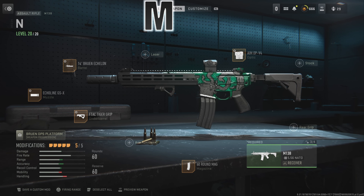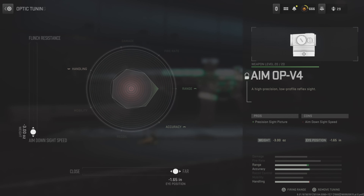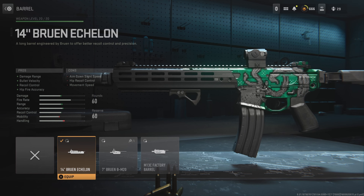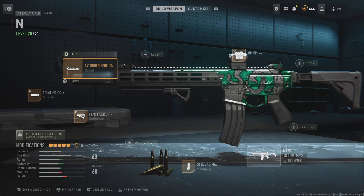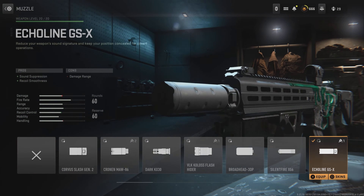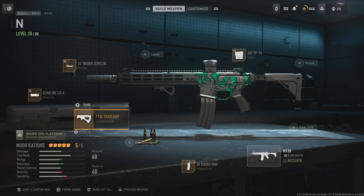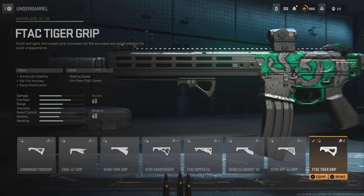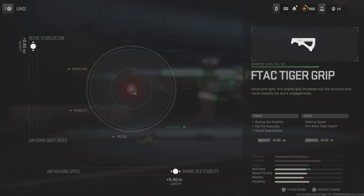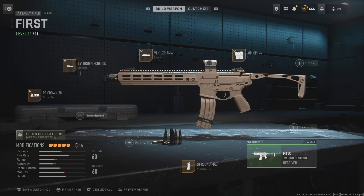The M13B got pretty much all location damage multiplier increases across the board. We're running the same optic at negative 3.00 and negative 1.65. The 14 inch barrel at plus 0.44 and negative 0.40. The Equalizer GSX at plus 1.40 and plus 0.81. Then my favorite grip, the FTAC Tiger Grip — this gives you aiming stability and recoil control — at plus 0.80 and plus 0.40. Then we're putting on the 60 round mag.